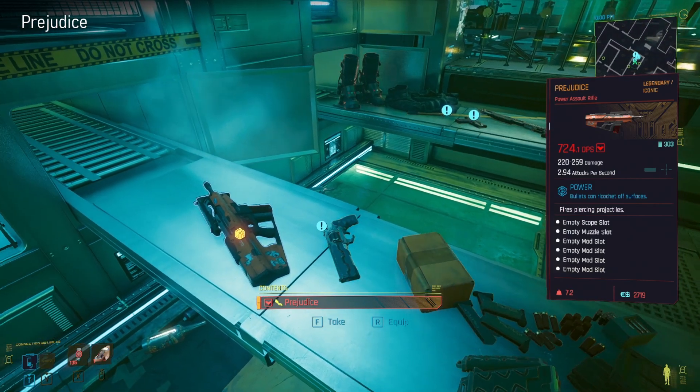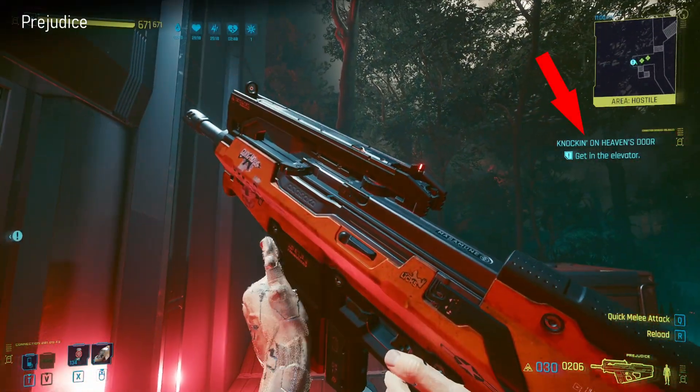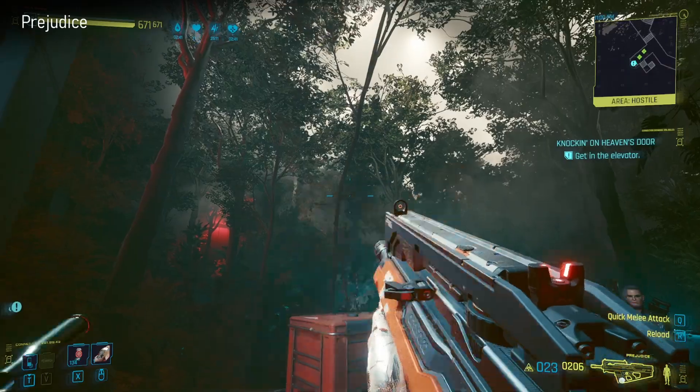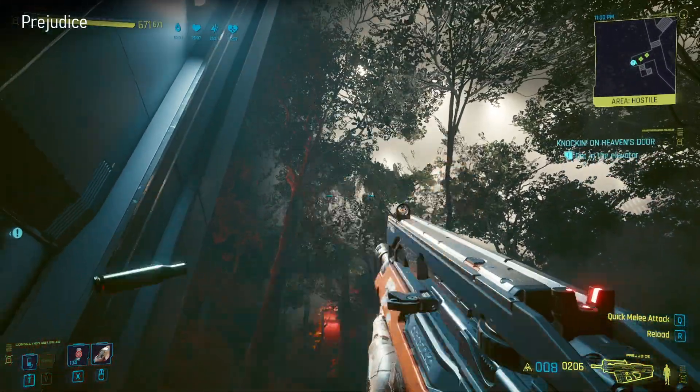The next one is Prejudice - one of Rogue's two weapons. It's an automatic rifle and it really looks like something that could be out of Halo - it's got a real great kind of vibe to it with so many upgrade slots. Unfortunately you don't get to take this one through - it's only for the end game.